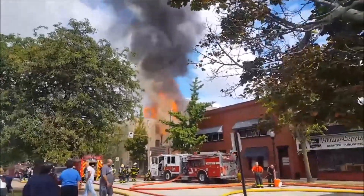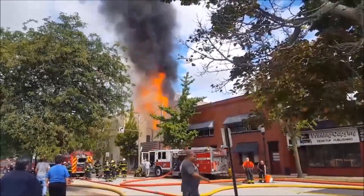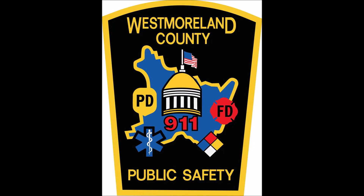All units involved — Assistant 56 requesting all firefighters out of the structure. Preceding all firefighters out of the structure. Get the tower to hallways up and we'll give you water.